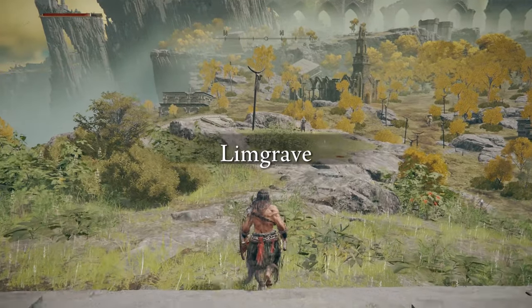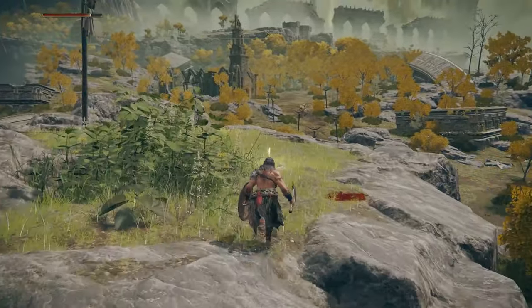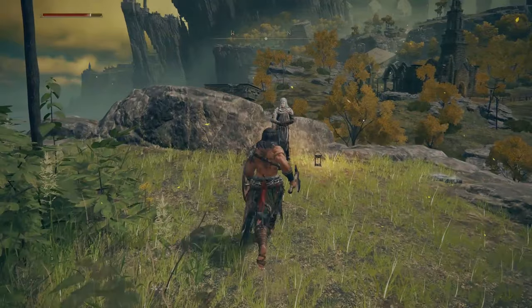Hi guys, Steve here. In this video I'm going to show you how to get the horse Torrent straight away in Elden Ring. When you finish the tutorial, you'll open a door and come out into the main area. Click the Grace and this fast travel spot will be called the First Step.